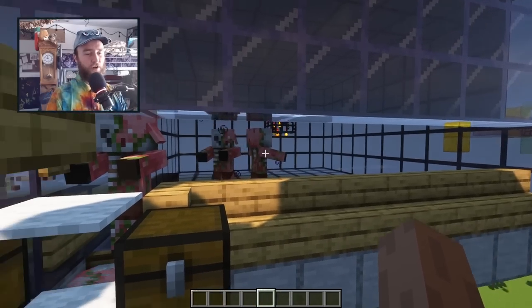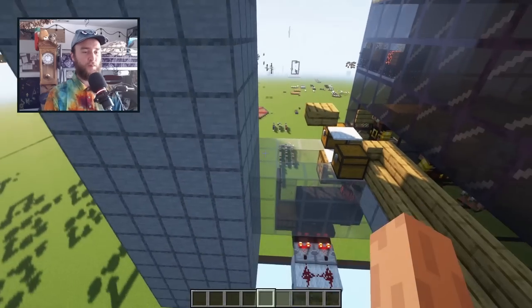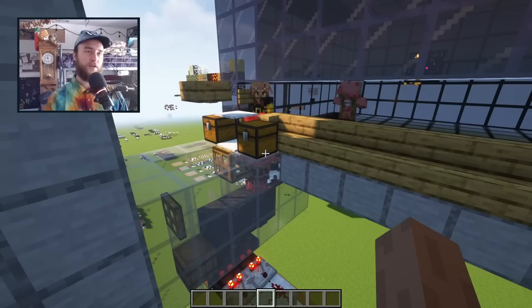At worst you'll get a buildup of 24 mobs. So this big column of bait blocks and the pathfinding trap is just a safety mechanism to keep you from getting some 200-mob buildup lag spike.